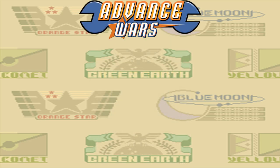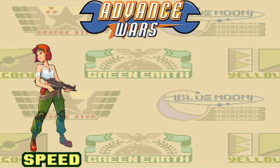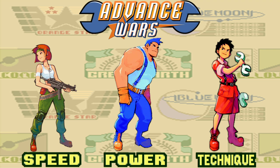Advance Wars 1 laid down most of the groundwork for the rating system. At the end of each campaign mission and war room map, you're ranked on three categories: speed, power, and technique. The end of the final field training gives you a vague tutorial on this, but its information is vague at best and outright wrong at worst, so let's go over all of these individually.